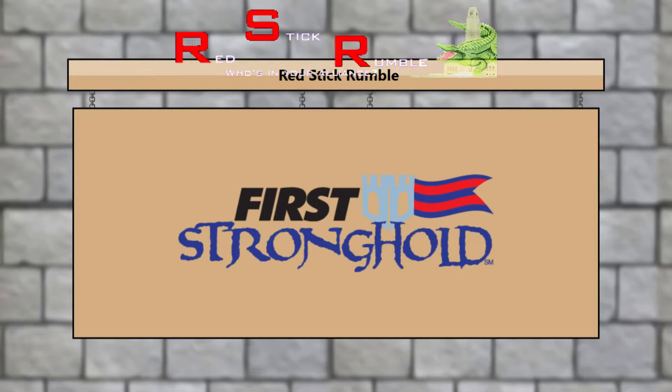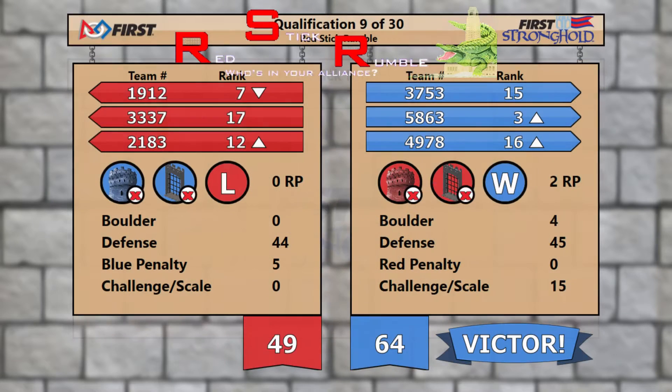We have the official score from the scoring table. Blue team wins, 64 to 49. Looks like those 15 challenges made the difference.